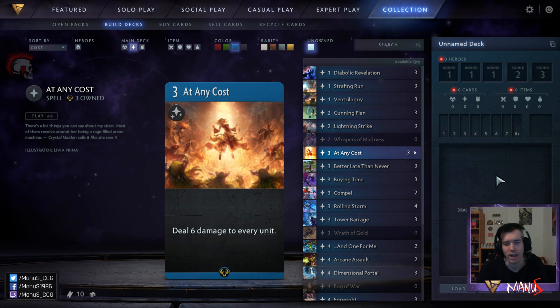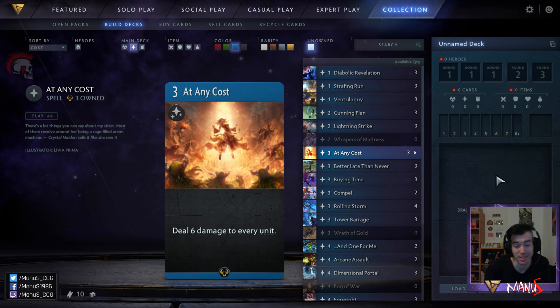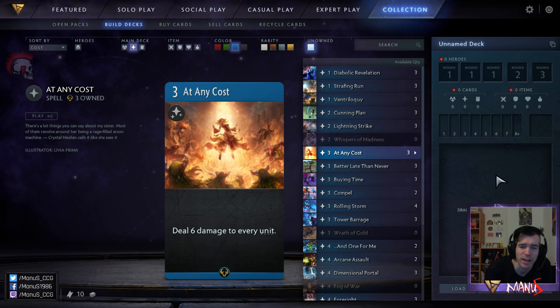Next we have At Any Cost, the first powerful sweeper in blue. Pretty cheap — for three mana it deals six damage to every unit, usually wiping the board. It can sometimes keep some blue or green heroes alive, or even red heroes. Black heroes mostly die to it. But if you are in green-blue or blue-red there's a decent chance that some or all of your heroes can survive if they haven't taken damage yet or are well equipped.